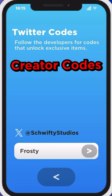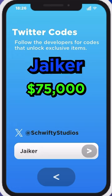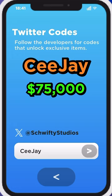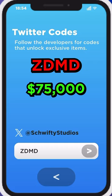Now we have some creator codes that will each give you 75,000 cash. These are Frosty with a capital F, Jayco with a capital J, Degree with a capital D, CJ with a capital C and capital J, Conlord with a capital C, Sashi in all caps, and finally ZDMD in all caps — hey, that's me!